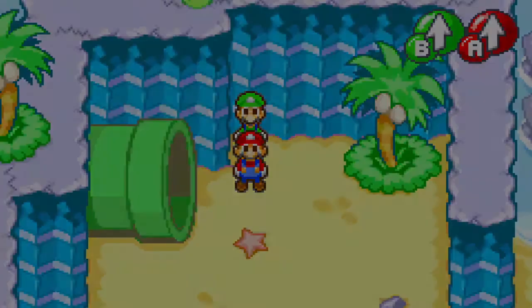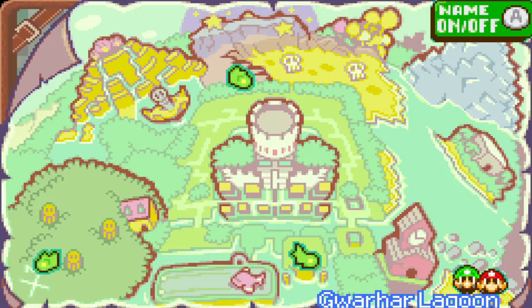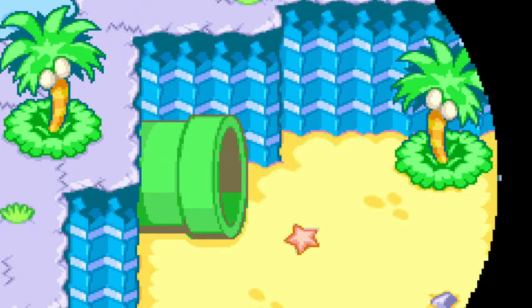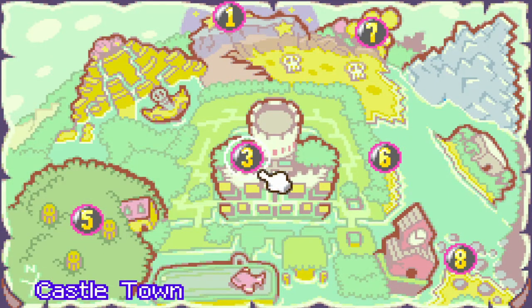Even though this Beanstar was reported by residents of the Guajara Lagoon to say that it fell from the sky, it didn't. That's a bit interesting. But we'll fast travel now, and now that we've gotten this one first, to the Castle Town.